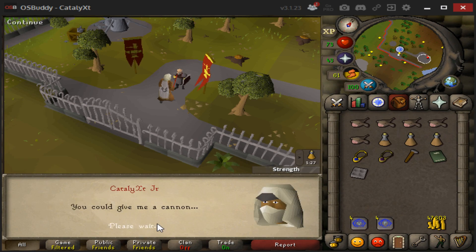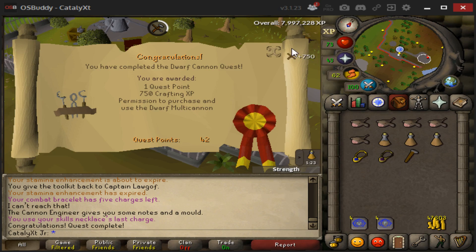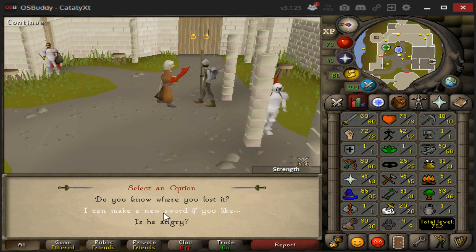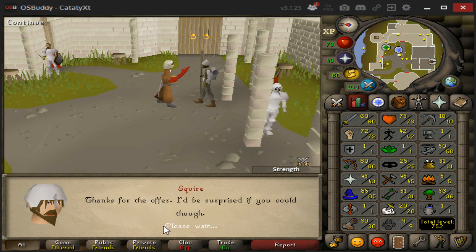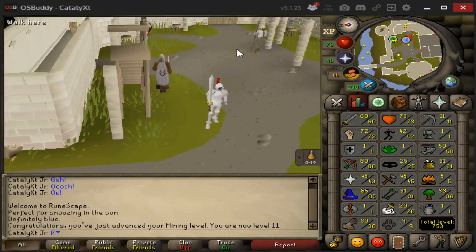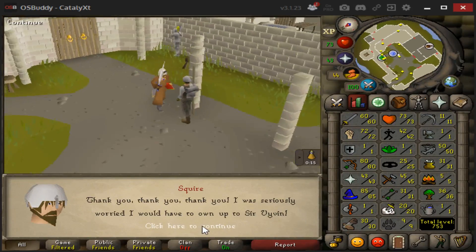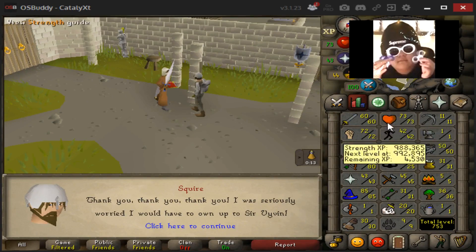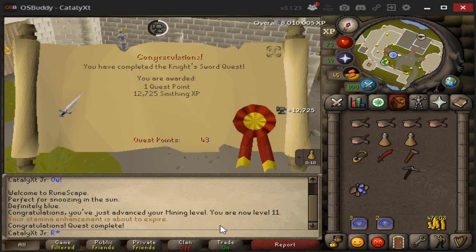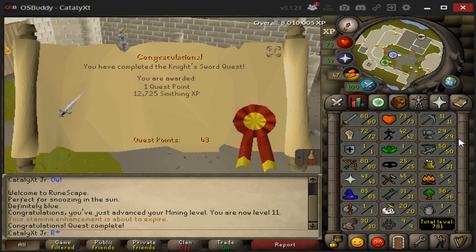This quest took about five minutes besides all the travelling and stuff — it's very easy. Knight's Sword, if I remember correctly, takes me from 1 to 29 Smithing, which would be dope. I kept the blue rune sword for clout. And just like that, from 1 to 29 Smithing — on to the next.